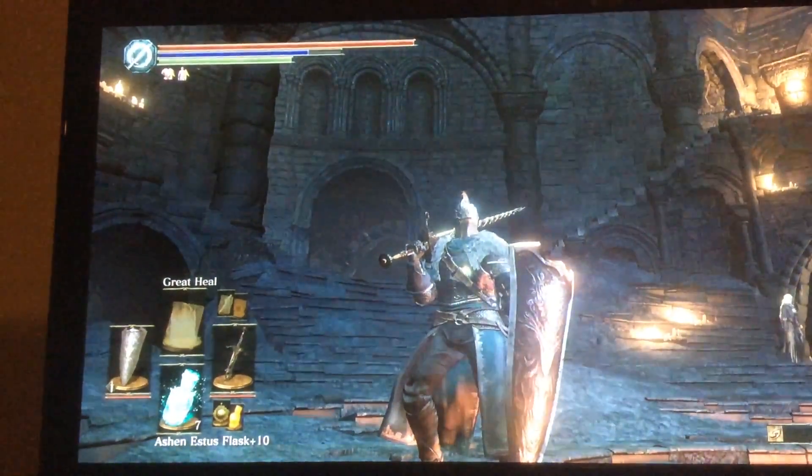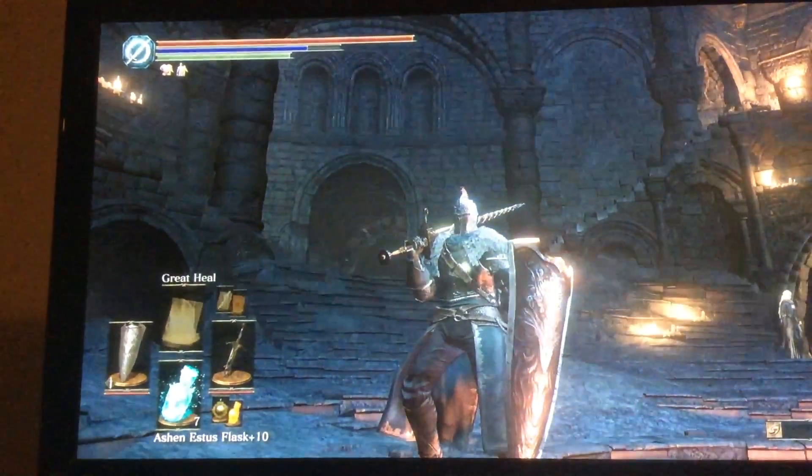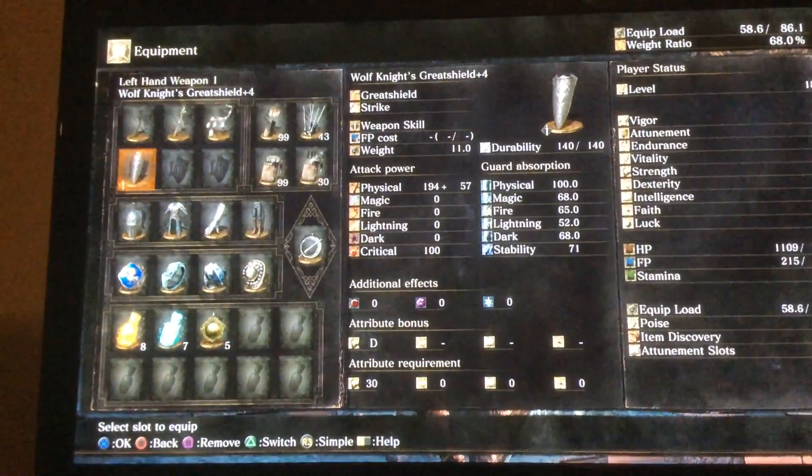It's also got a pretty nice weight for a great shield at 7 pounds, blocks 100% physical damage, and pretty much 60% of everything else except lightning.